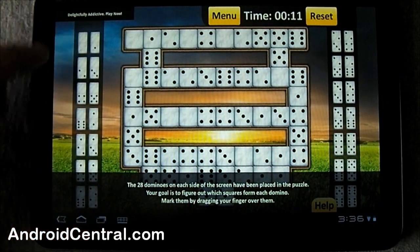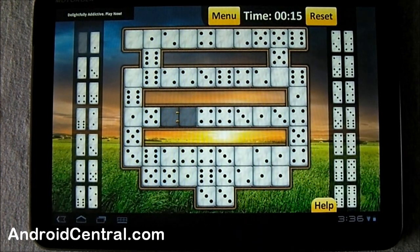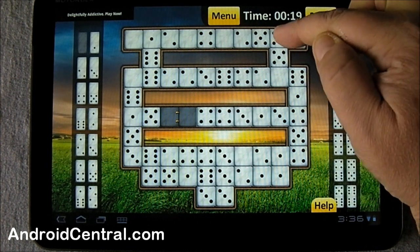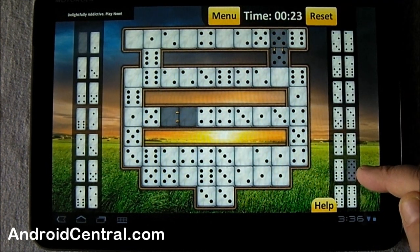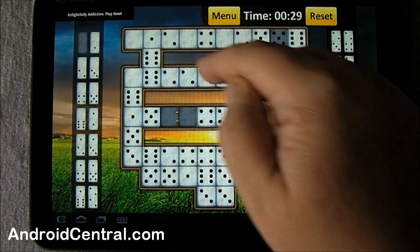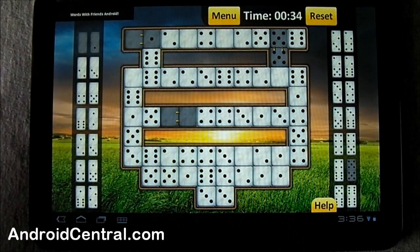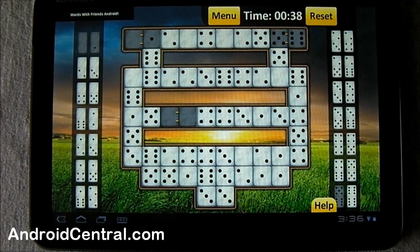Like you've got your double blank — we can assume that this double blank matches up with that. You just select them, you drag across. Here's the double five and you can see it disappeared over there. But that might not be right — you have to use a little bit of logic. Okay, we know that that one has to be that because there's no other match. Same over here, that has to be six-five, and you notice that that one disappeared.